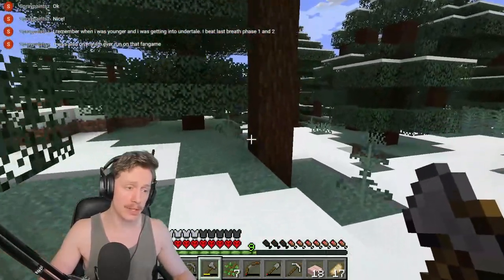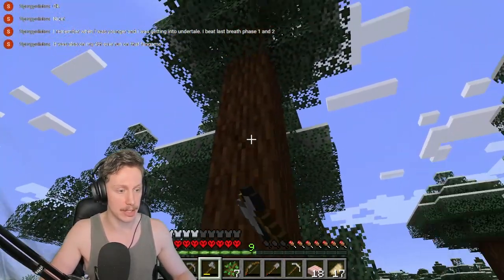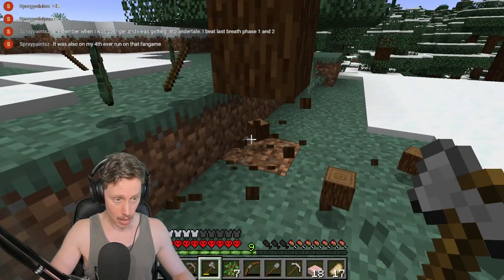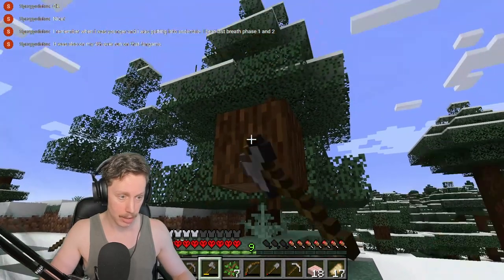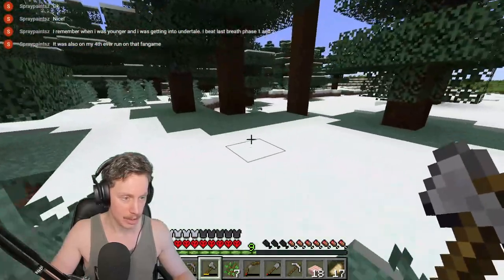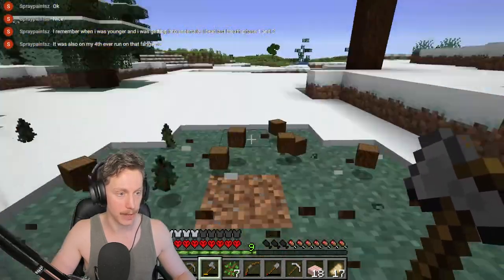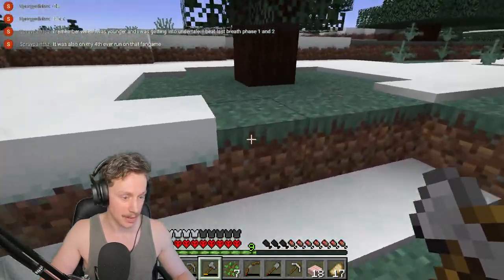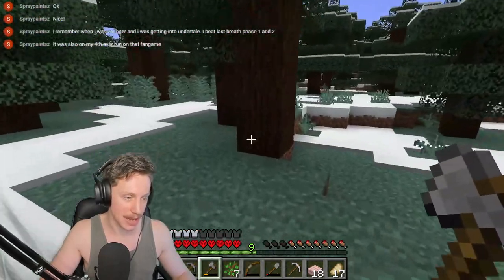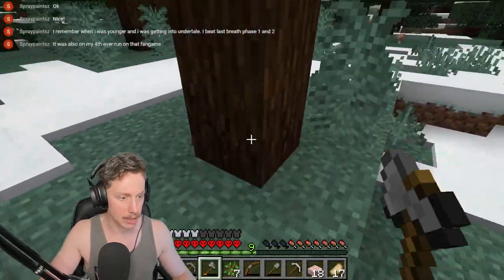I do have one single mod enabled — I don't know if I'll keep it on forever — it's called Tree Capitator. Basically what it does is when you cut down a tree, it cuts down everything above where you just hit the log. Unfortunately, the way it detects whether you're actually cutting a tree down is a little bit fiddly, so you've got to go straight from the base every single time. I love this. It also degrades your axe at the rate it would take to cut down all of the logs anyway, so you're not really unbalancing anything too much.